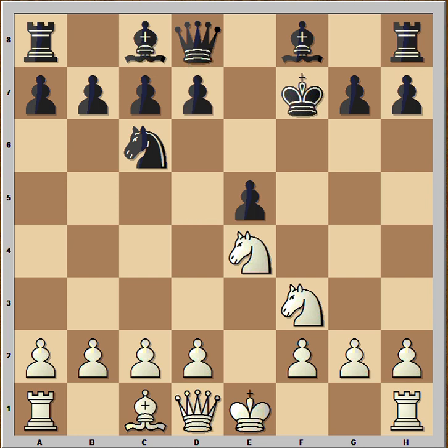But Black didn't play d5. He played a move that looked logical. The idea is to bring the Rook to f8, then to play King to g8, and Black would be fine. But white was very fast. d4 was played, sacrificing the pawn, because he wants to bring the Knight to g5.